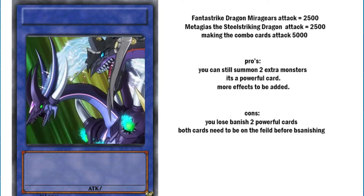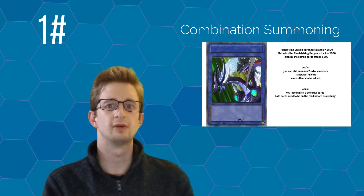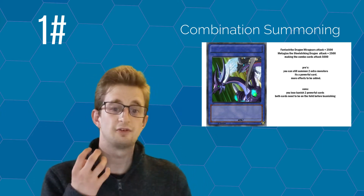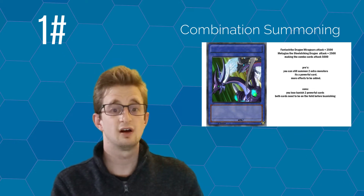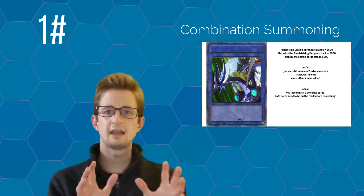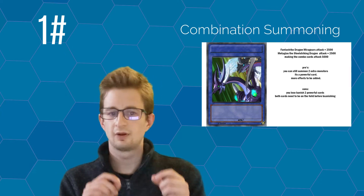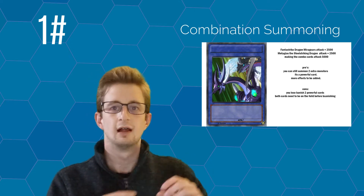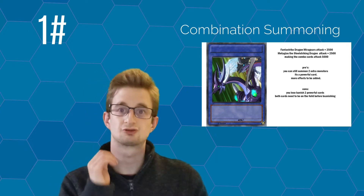They also gain the effect: once per turn, this card cannot be destroyed by traps or card effects, making it much more durable and desirable from a player perspective. This forces your opponent to think more strategically about destroying this card, and with 5000 attack points, that's going to be pretty difficult. Now I hear you saying this is no different from fusions, but it's different because we're not creating a new monster or new designs — we're taking two existing monsters and putting them in a cool combined card.